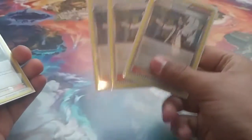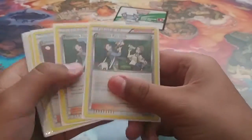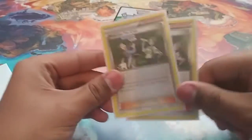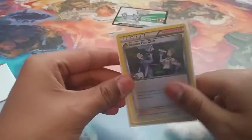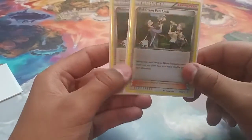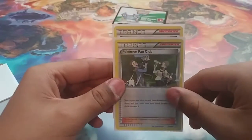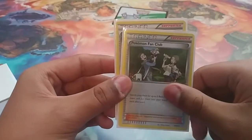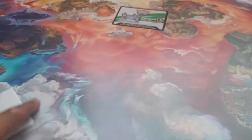On to supporters — it's very simple. Four copies of N. Three copies of Professor Sycamore. Two copies of Pokemon Fan Club. The reason I don't play Bridget is because I want to be able to get my Vulcanions out as well — Bridget only allows you to get three basic Pokemon and one EX. Pokemon Fan Club is, in my honest opinion, more overpowered if you have an EX deck; if you have a GX deck, then might as well just use Bridget.